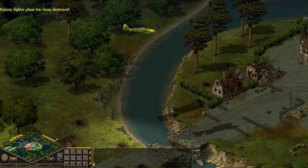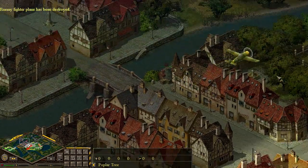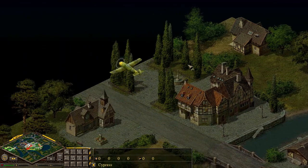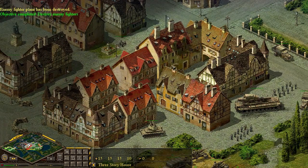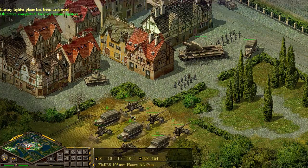That's it — flew right into a tree. Another BF-109 is on the run. Those Gloucesters, three of them, are out and about. He's going to have to run if he wants to escape. Enemy fighter plane has been destroyed — that's it for the enemy aviation. That's good. Carl's getting ready to reload again, so that's the end of that objective.